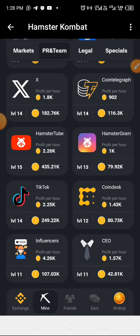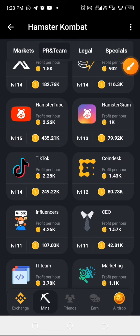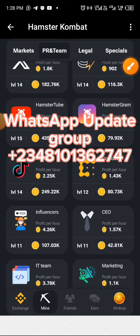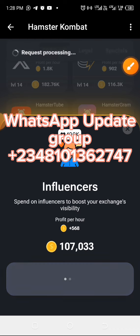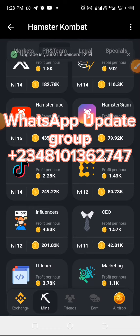The next card is just below TikTok, which is Influences. Click on it and then click Go Ahead.